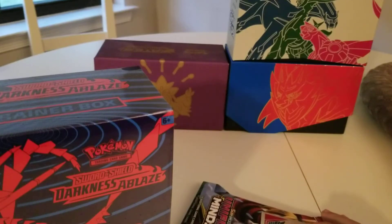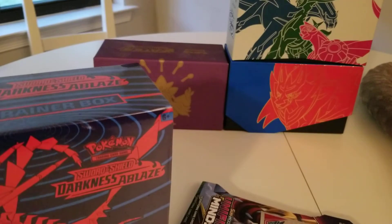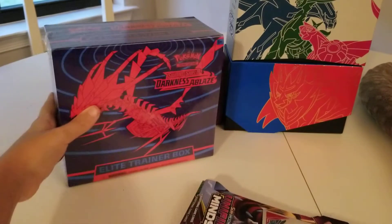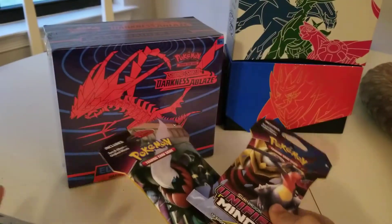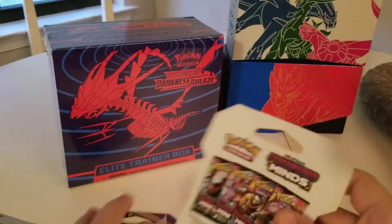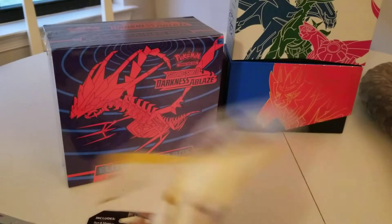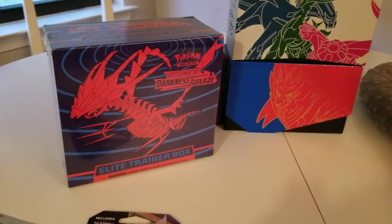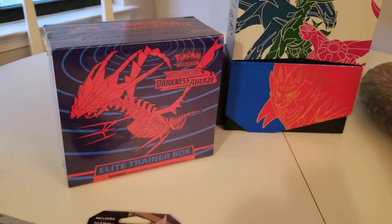Welcome back to another video. I know it's very late, but today we have a Darkness Ablaze Elite Trainer Box and two Unified Minds Single Packs. We're going to start off with the Single Packs first, and then we'll get into the Elite Trainer Box and see what we can get. Hopefully we can get a nice chase card or something.